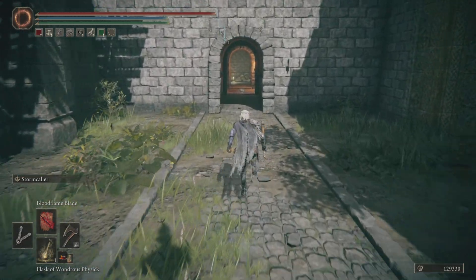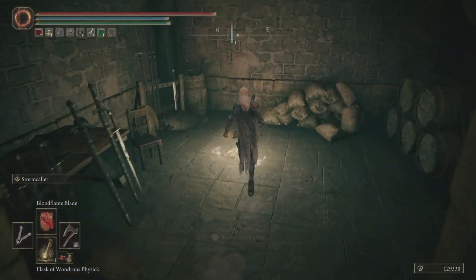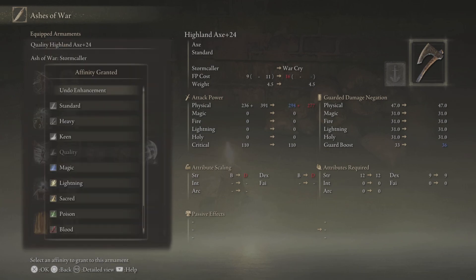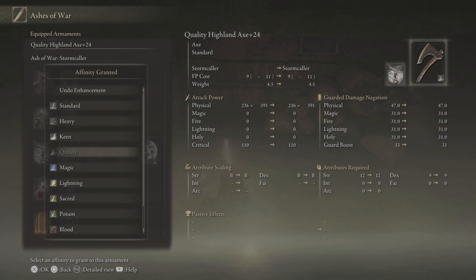Once you get the teardrop scarab and get the ash of war, you can pretty much put it on any axe or any slashing sword. Just go to a grace or the Roundtable Hold, click ash of war, and make sure it is one of the first four options — those should be the only ones you have when you start a new game. If you're doing this late game you can put Blood on it from the black whet blade from Nokron, but this is for early game, so I recommend you put Quality on it.